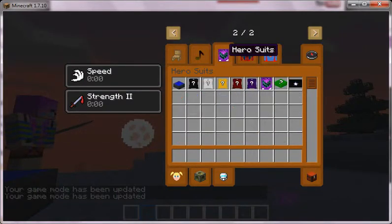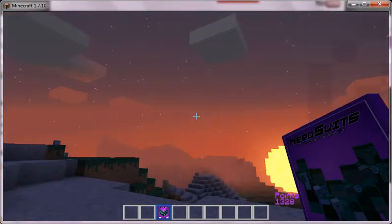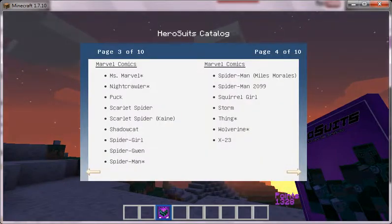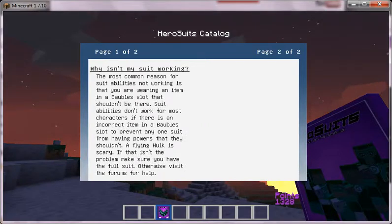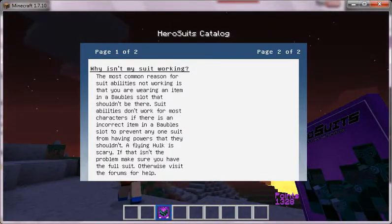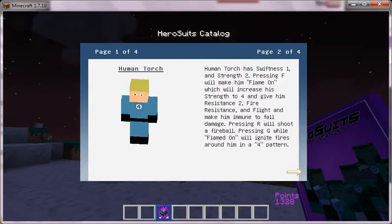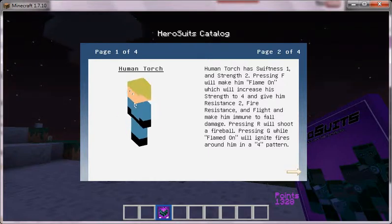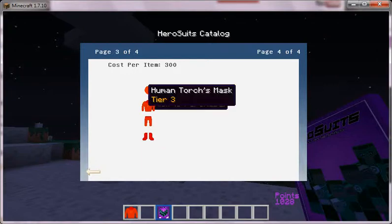Now, if the mod creator could actually fix this, this is a huge thing. For superheroes, you need one of these before you do anything — it's called a hero suit catalog, it's got all these people. Marvel introduction. Why is my suit not working? The most common reason your suit isn't working is you're not wearing an item in the correct slot.